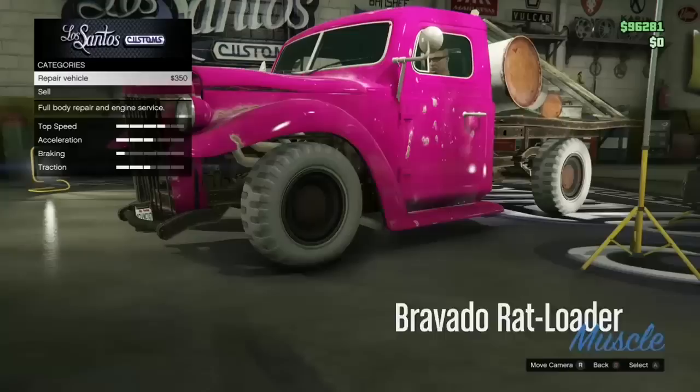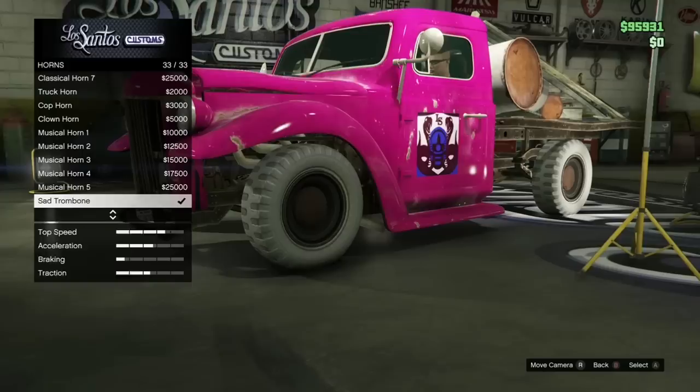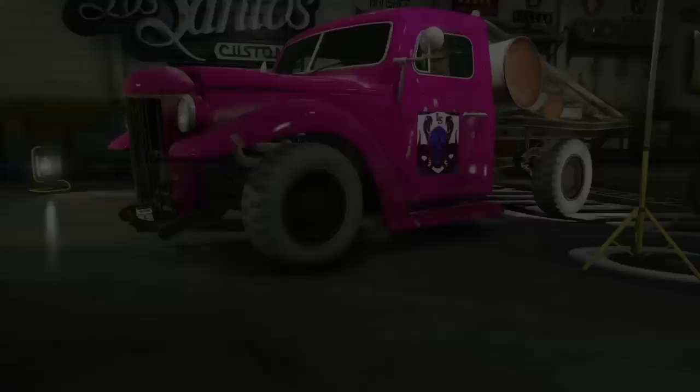You go inside the garage for the first one and run it out of Los Santos. Try not to bang the vehicle up so you don't have to repair it — that costs $350. Then go to suspension and just put it on suspension so the game recognizes it. Then go to horn and pick the sad trombone horn, which will already be checked.